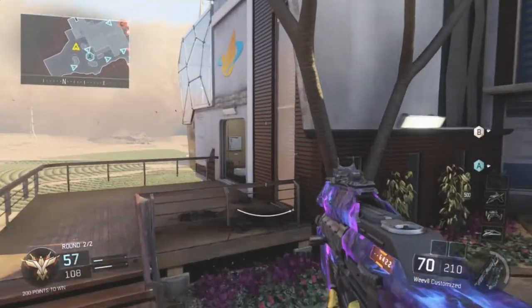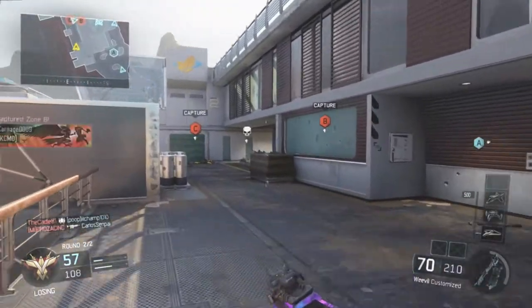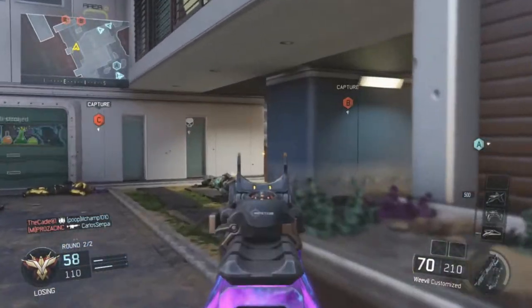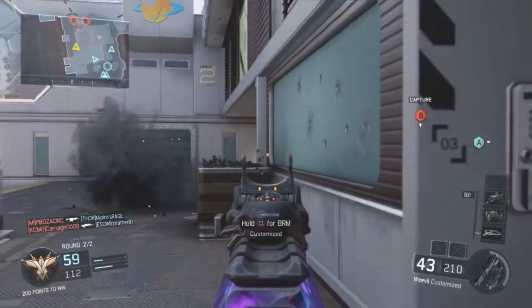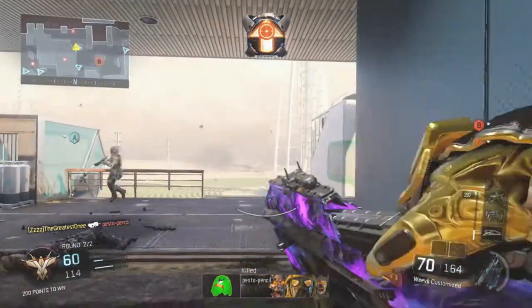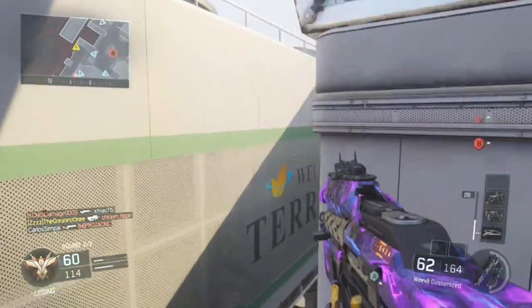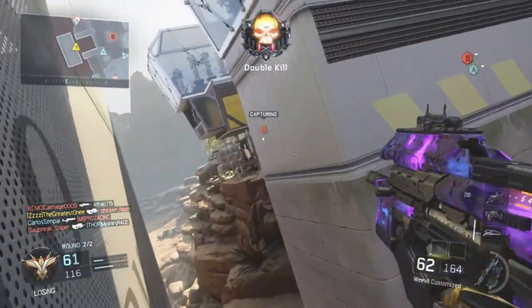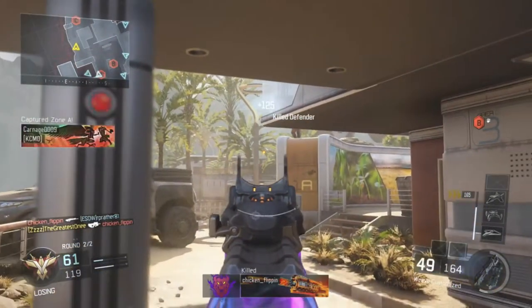The reasoning behind these attachments — like I said in my class setup videos — is to make a gun overpowered. You want to find the best qualities in a gun and improve on them, as opposed to making it an all-around good gun. I put Grip on it because I feel like Grip is mandatory on basically every single gun. It's going to help you stay on target and help you win those long-range gun fights.